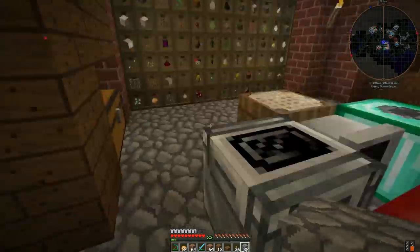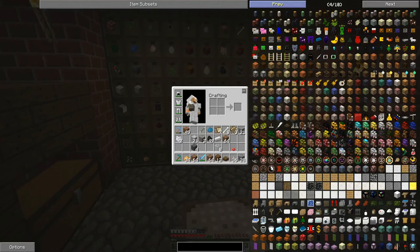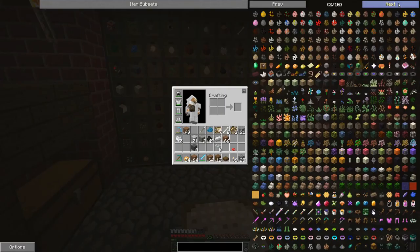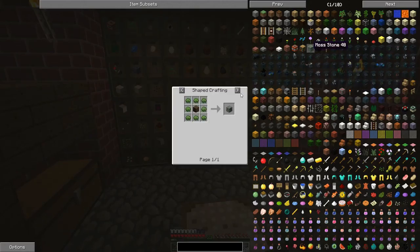The floor is mostly done — mostly. We still have to put the mossy stone, which had me thinking: I'm pretty sure you can add vines to cobblestone to make it mossy cobblestone. So if I can actually find the mossy cobblestone block... Oh, it's right here. Coloured cobblestone. And the moss — there we go. Vines. Cobblestone and vines.